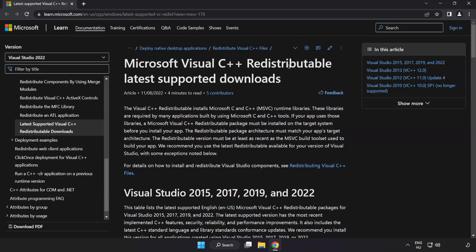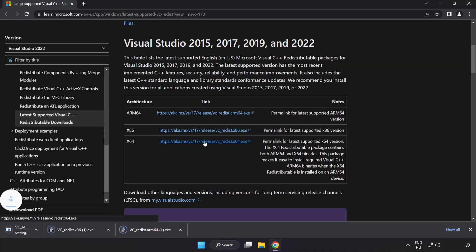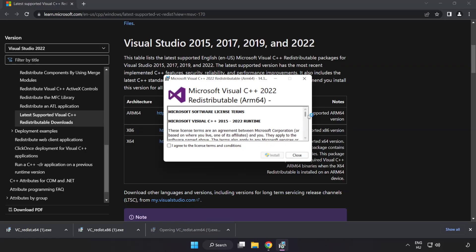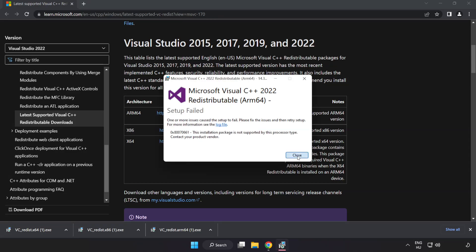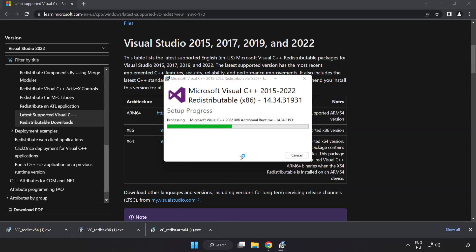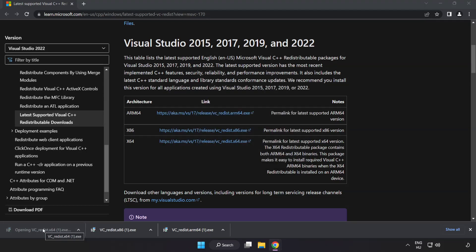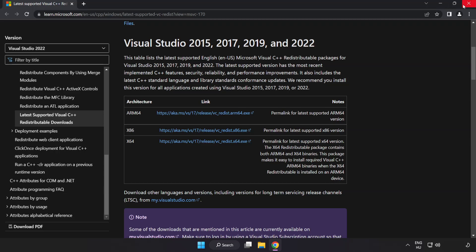Go to the website link in the description. Download three files. Install the downloaded file. Click I agree to the license terms and conditions and click install. If it fails to install, no problem. Repeat for the other files. Click close. Close internet browser.